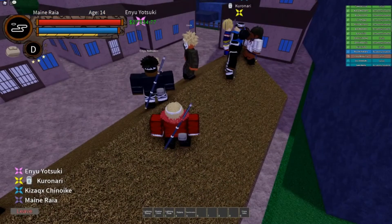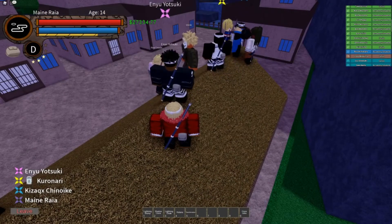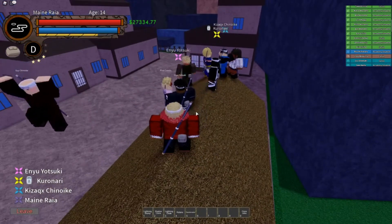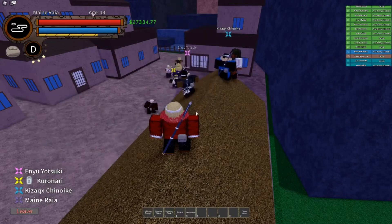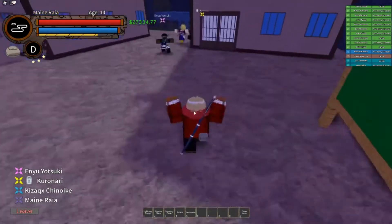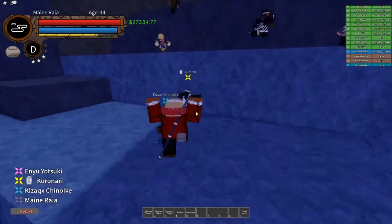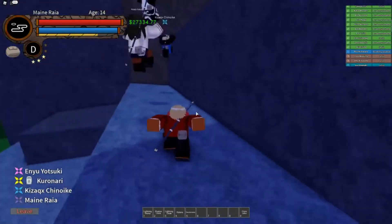A few examples are wall running, multiple dashes, tree jumping, and wall jumping, which are common to other Naruto Roblox games. This is what is truly unique in this game. Smooth character movements like the ones in this game are beyond compare. To top it off, it also has remarkable graphics and specs. No way anyone will ever not like this game.